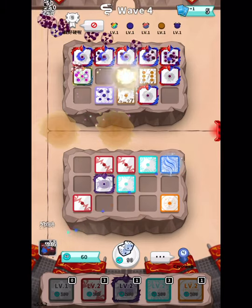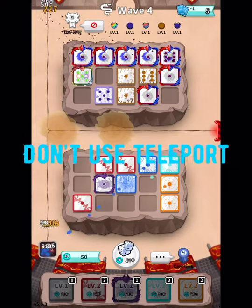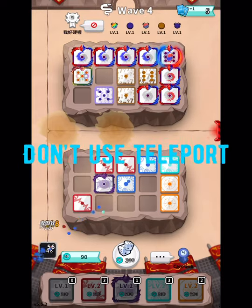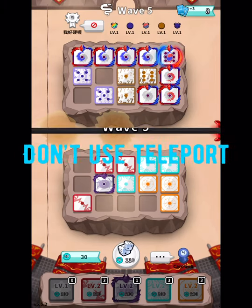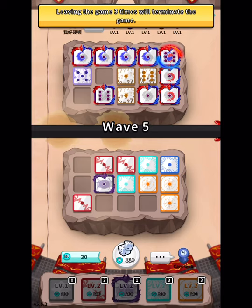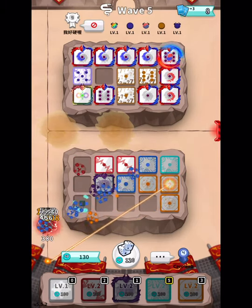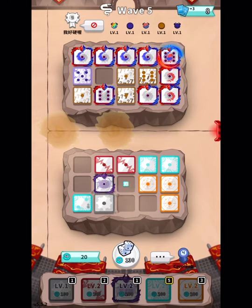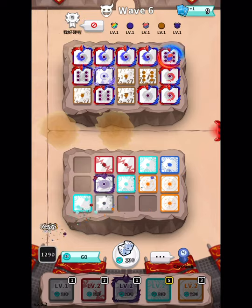For the first tip: just don't use teleport. Please, just don't use it. It's trash. When you're fighting the magician boss it gives you a disadvantage. A dice that gives you a disadvantage — you know it's bad.